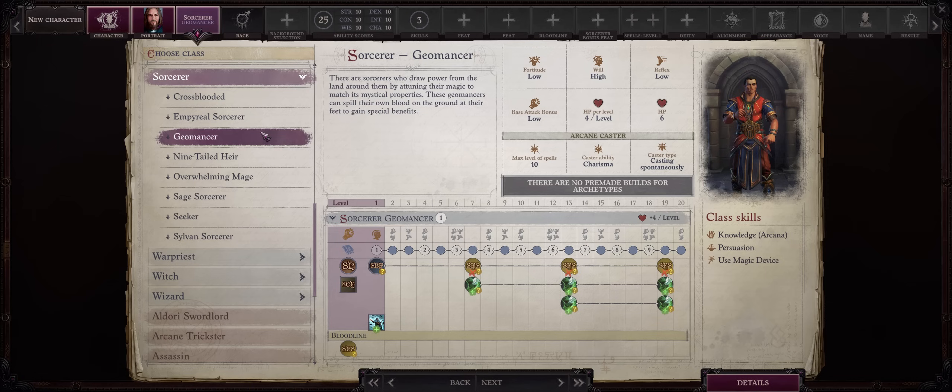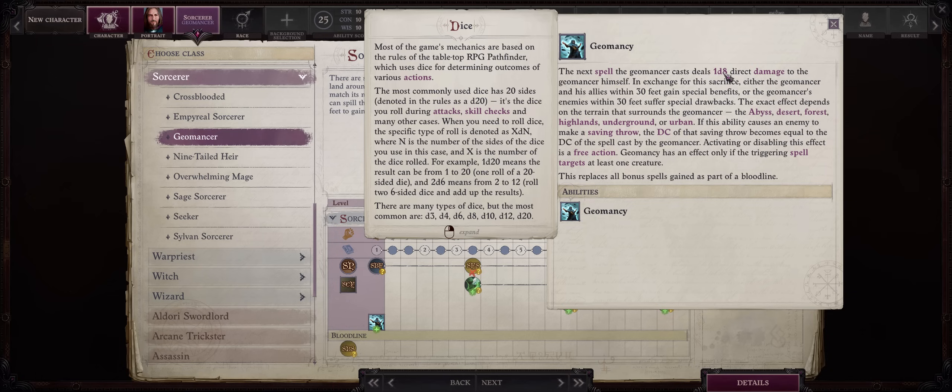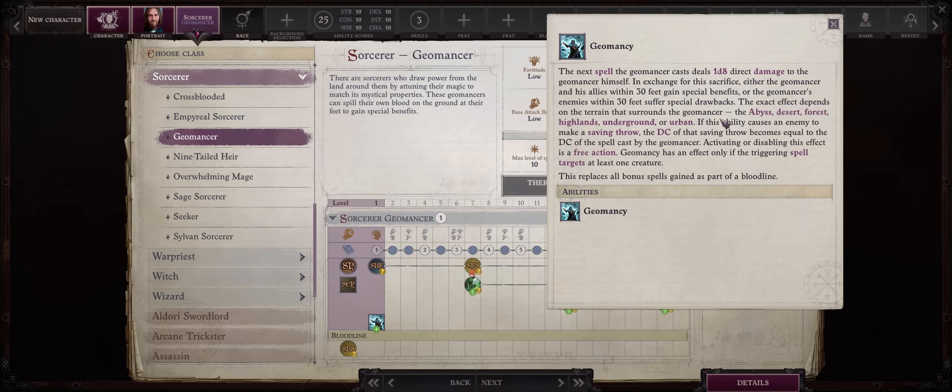Sorcerers also have a very fun archetype: Geomancer, which is actually Owlcat's homebrew — it doesn't exist in tabletop. Thankfully you get the most unique feature right at level 1: Geomancy. It works kind of like Blood Magic in that first you take 1d8 direct damage when casting your next spell. It might seem like much early on, but starting from the second chapter you have so many ways of healing your character that it won't matter, especially because it will be absorbed first by temporary hit points. In return, whenever you cast a spell, either all allies will receive a benefit or all enemies will suffer a penalty. For allies it's always a benefit and for enemies it's always a penalty, and keeping with the Geomancy theme, this depends on whatever terrain type you're currently standing on: Abyss, Desert, Forest, Highlands, Underground, or Urban — each with a different effect.